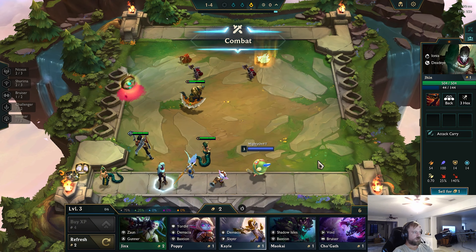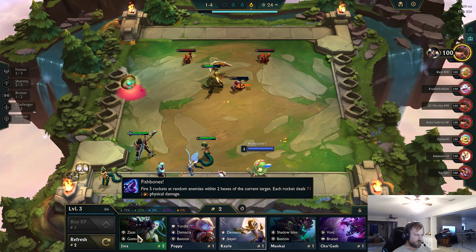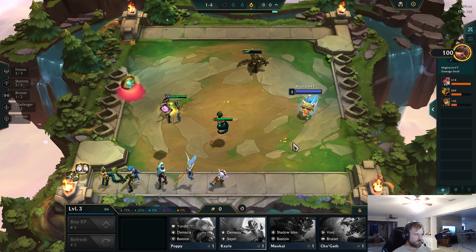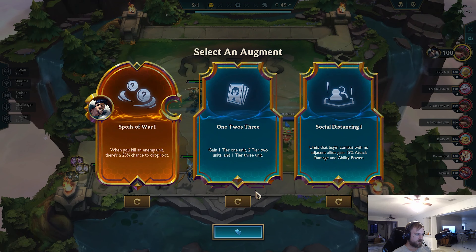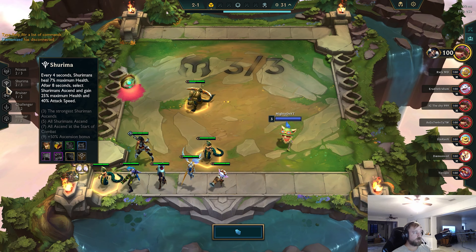How do we want to play this? I have two Noxus, I have two Shurima. I guess I just buy this because I have Gunners that way. We get a Rod for an Ionic Spark. This is a re-roll here. Additional Shurima — Shurima Heart. That allows me to hit eight, and I get the emblem later.